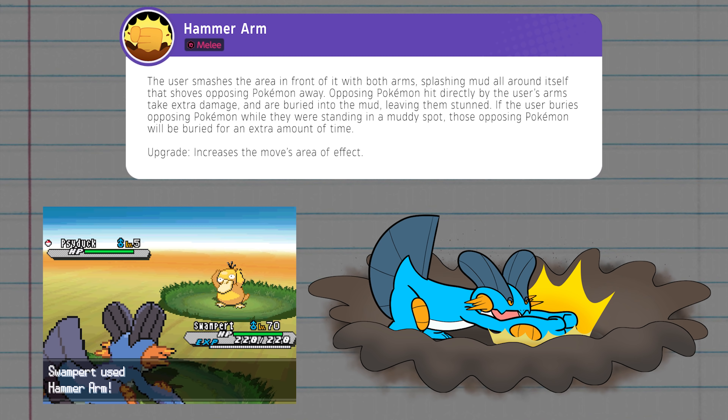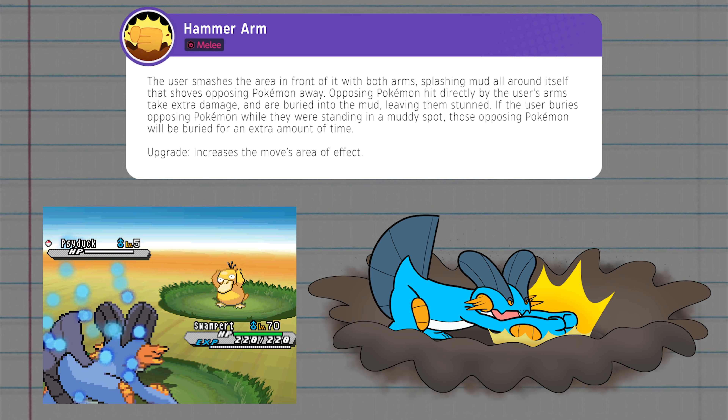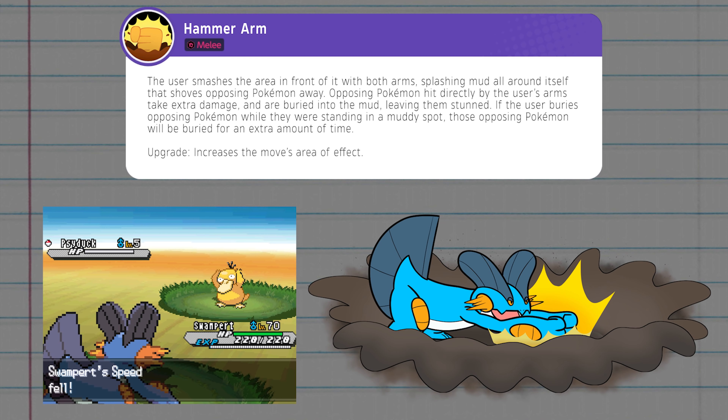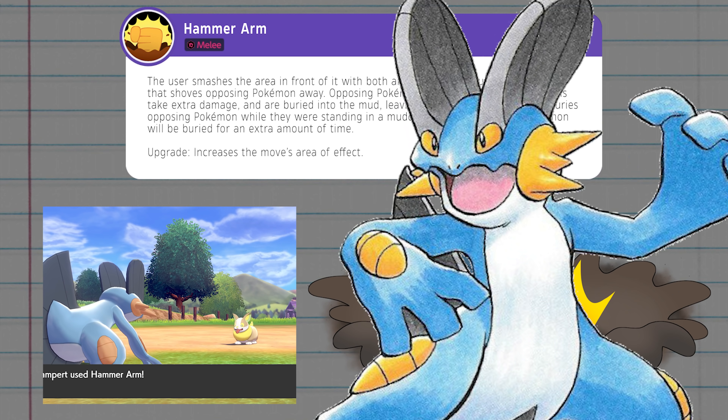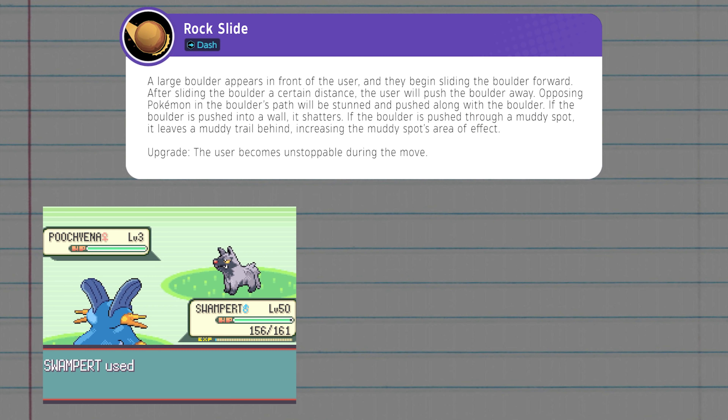When Hammer Arm is upgraded at level 13, its area of effect is increased, making the mud splash farther and the sweet spot of its hammer punch a tad bigger. For the other move that can replace Rock Smash, it can be Rock Slide.